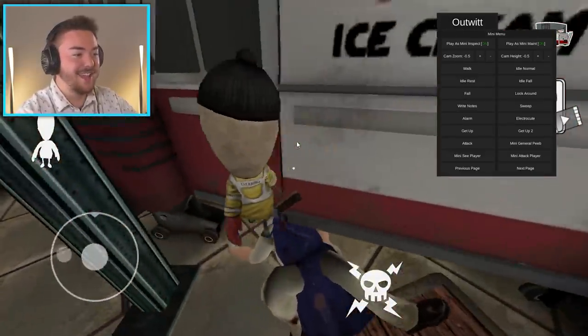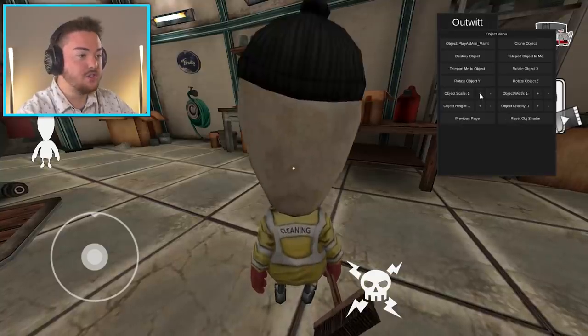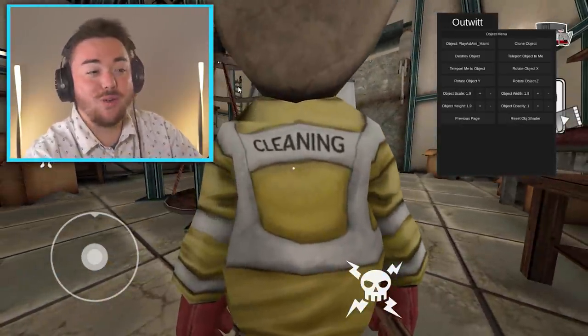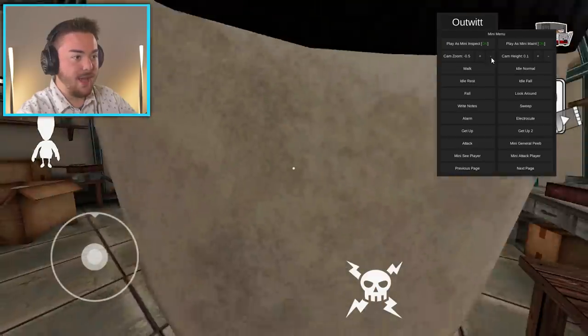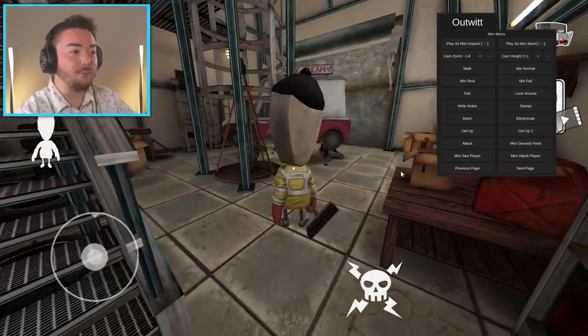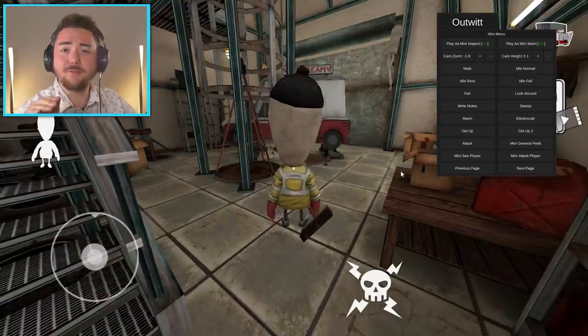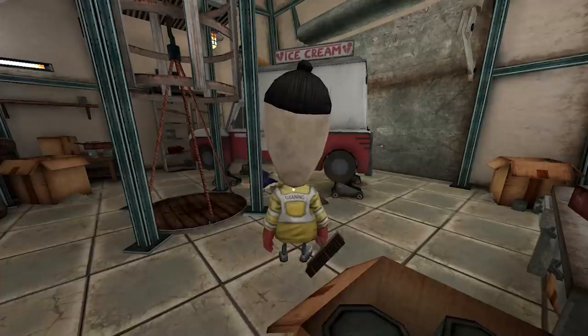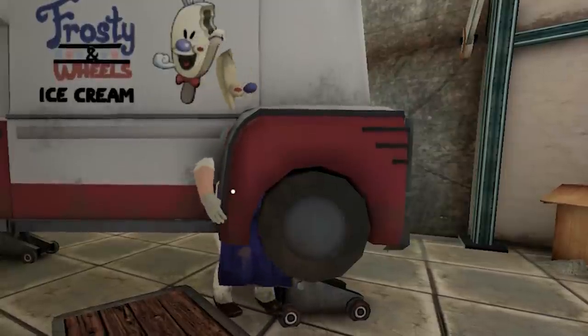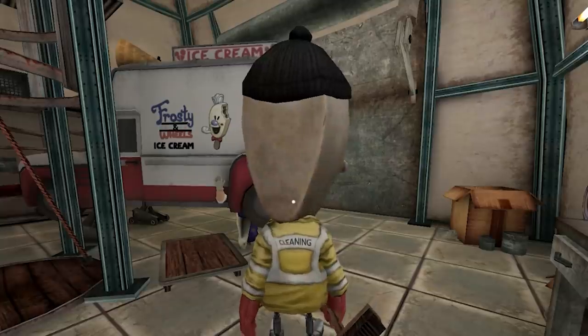Wait, what if we make ourselves as big as rod? Oh my gosh, this is so creepy. We're just gonna zoom out — I want to see what he looks like. It almost looks like he grew up, like he was a kid before but now he's like a teenager. Dad, can I go to that concert this weekend? You always make me work at your factory! Wait, what are you doing? No, no, you gotta stay here man, you work for me. You always do this.